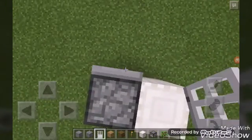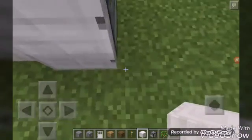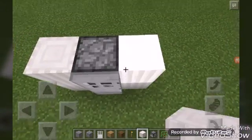Place the door here. Place some pillar blocks like this.